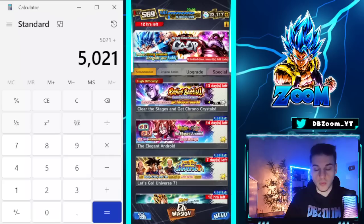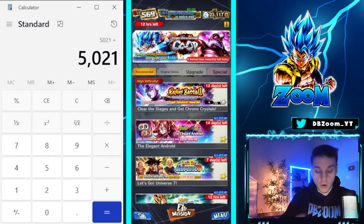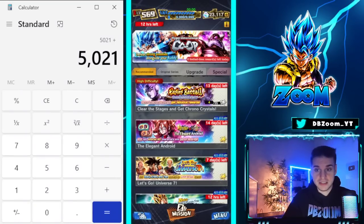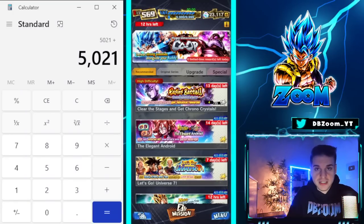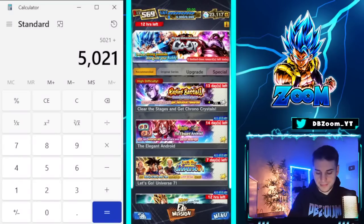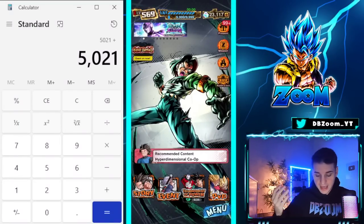Full Power Battle is the most useless mode ever. They should dish out at least 500 chrono crystals per stage across normal, hard, and extreme modes. What's it good for besides giving out 30 erasers? It's a waste of time and space. The new co-op already gives the free-to-play characters too, so it's redundant. 1,500 crystals total is nothing — it's a multi and a half that you'll probably get shafted on.